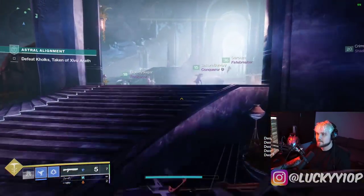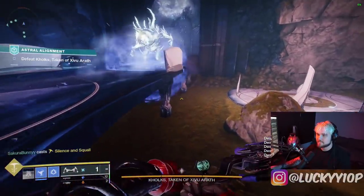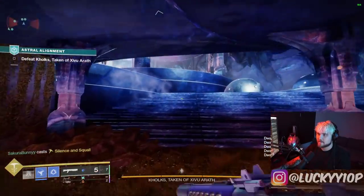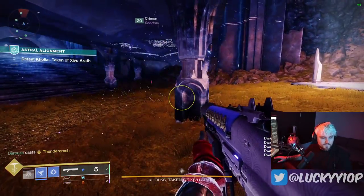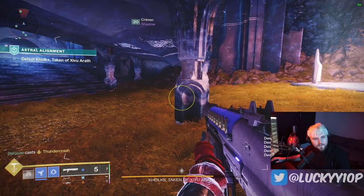You can shoot a special ammo brick or a power ammo brick — obviously there are no primary ammo bricks anymore — and you can get this to proc for you. Just make sure that your rocket magazine is completely empty and you'll get that tripod, which can be pretty effective at melting a boss or whatever it may be. So little tip for you there.